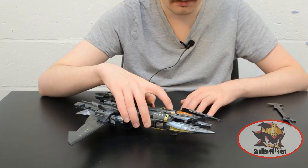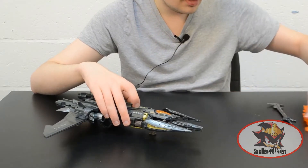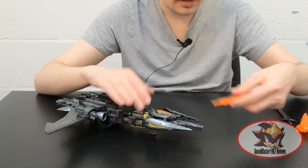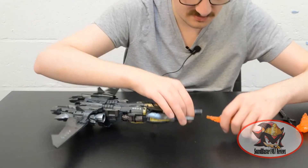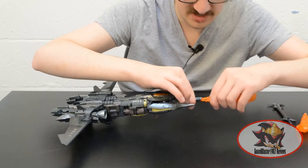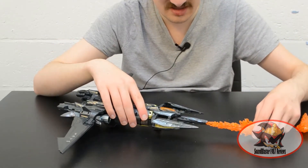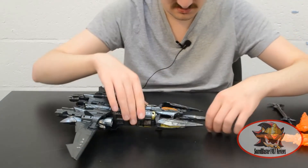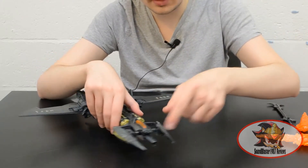One press of a button and you can extend this barrel here. That's where the flamethrower pieces come in — they're very similar to the club that Animated Snarl the Triceratops came with. So you can plug one of these flame blast effects in here for an aerial flamethrower attack. There are also a couple of guns moulded into the front here as well.